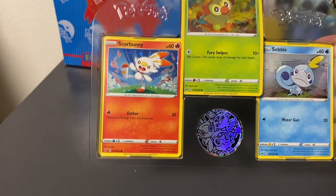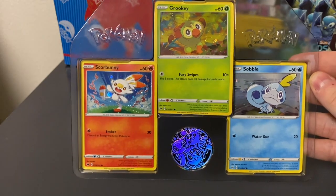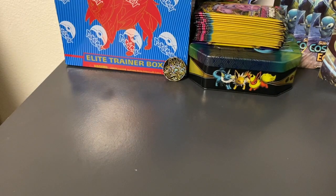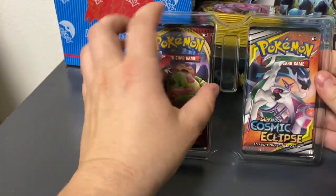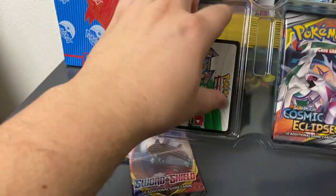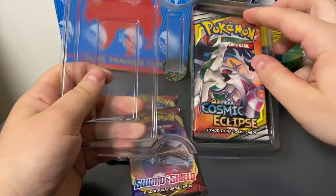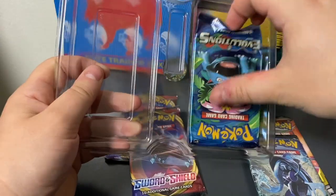So on the first panel — let's make this a little easier to see — we get the promo Scorbunny, Grookey, and Sobble on the token, which is pretty neat. And I know what we're here for, let's be honest: it's the booster packs. Looks like Sword and Shield, another Sword and Shield, an online code, a Cosmic Eclipse, a Burning Shadows, and an Evolutions.